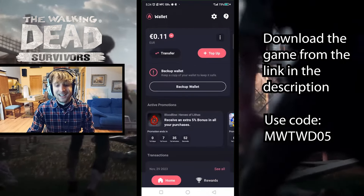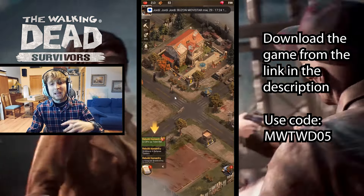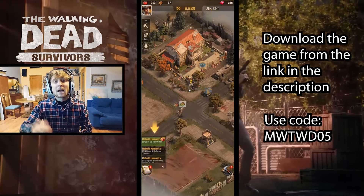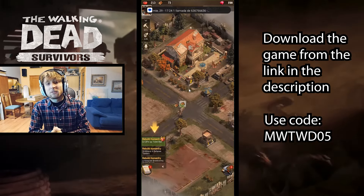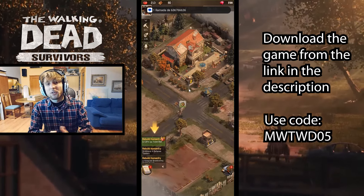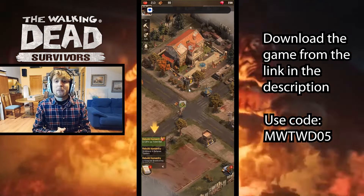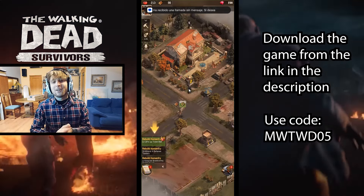So basically, whenever you make a purchase you get a little cashback you can use for more purchases — pretty cool if you're going to be playing the game anyway. Hope you enjoyed the video. If you have any questions drop them in the comments below. Use my links to download The Walking Dead Survivors and use my promo code in the Aptcoins wallet. Like the video, subscribe, and I'll see you in the next one — bye bye!